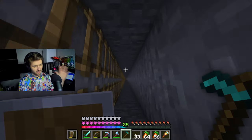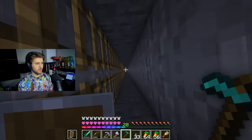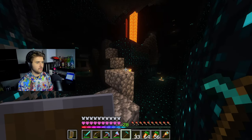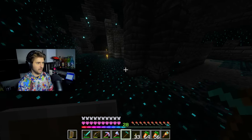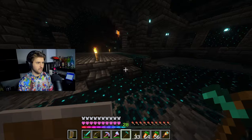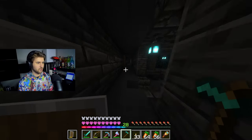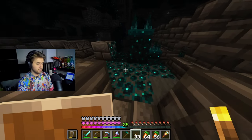I know you guys heard me say it a lot, but I really hate this because of the fact we're in hardcore mode and the warden is like the toughest boss to fight. If I end up living through all this, clear out the whole ancient city and die to something stupid that's not like a warden or the ender dragon, I'm going to be upset. Let's see if there's anything nearby — I do see some sensors. Do we have some shriekers nearby? Not seeing anything.